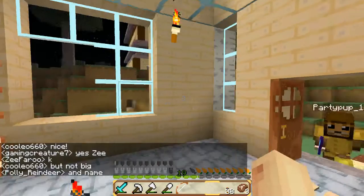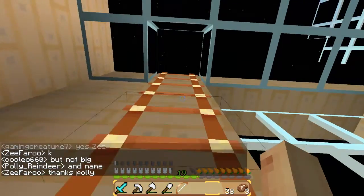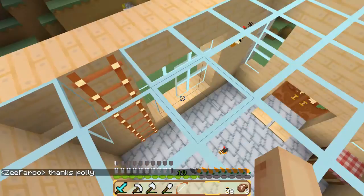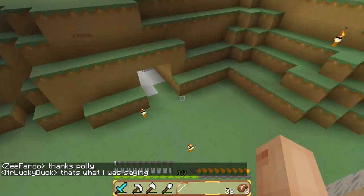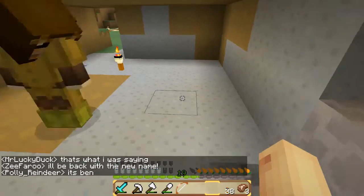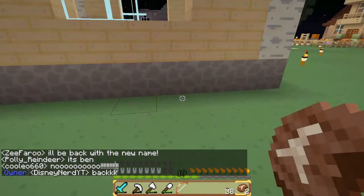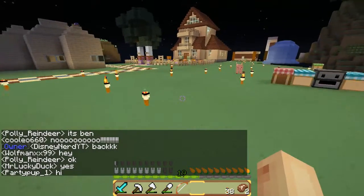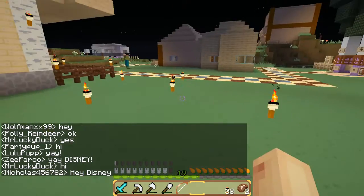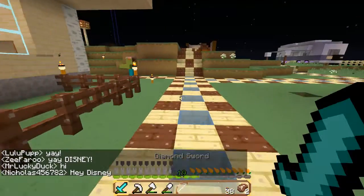Wait, this is my old house. Yeah, right there. Why did you move? Because some of my friends were at the mountain areas. And then this was my mine — pretty bad mine. I've never actually made a mine before — like out of everything I've done. Oh, Disney's back! Hi. Out of all my — even in single player worlds — I've never made a mine.